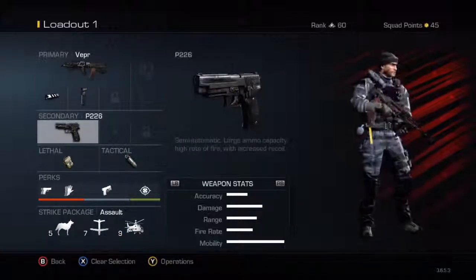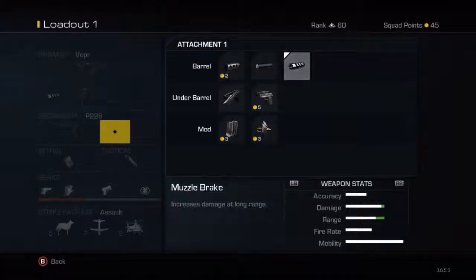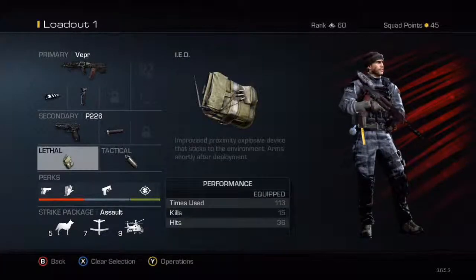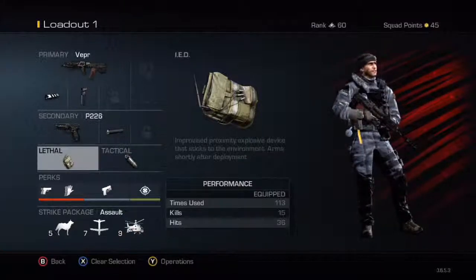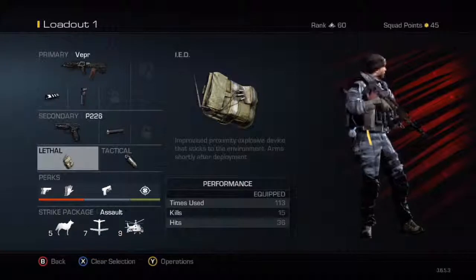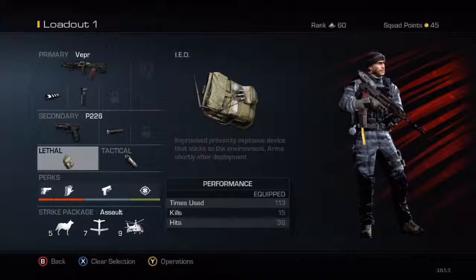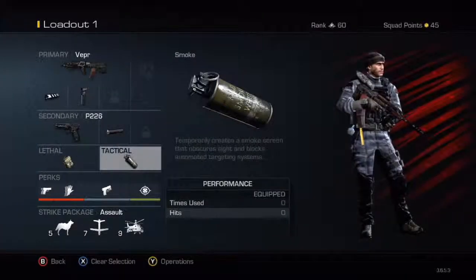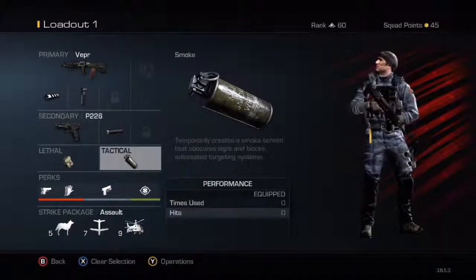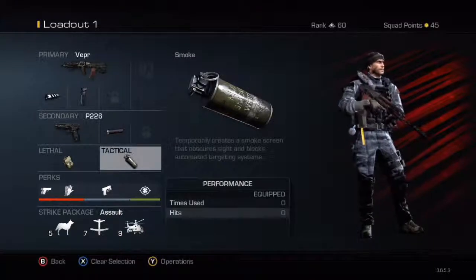For your secondary, the P226 is what I always use. I usually have a suppressor on it because that just makes it better. For lethal, use an IED — because you're a close range guy, you might just want to drop one down and if you're running and get killed, drop one, run away and you might get a kill. Or use a smoke grenade as your tactical so you can be hidden in the area and take some flags or just get kills.